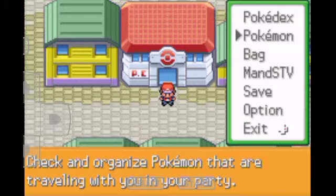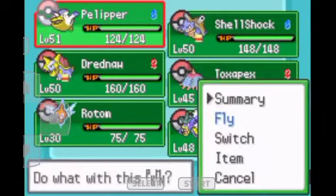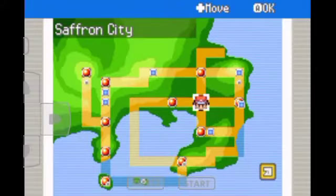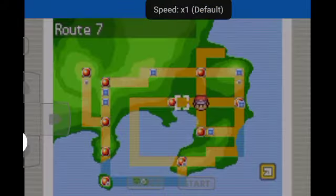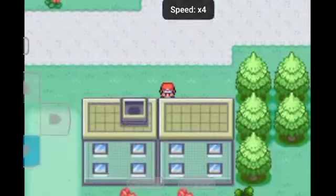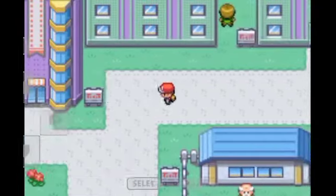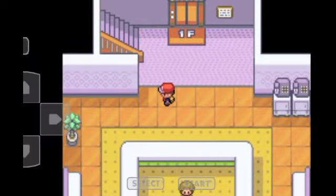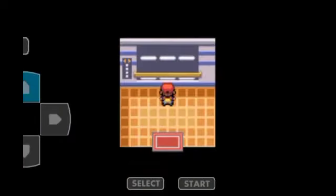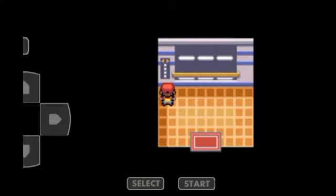Welcome back to my channel. Today I'm gonna show you guys how you can get Rotom forms in Pokemon Radical Red. I seen this in another person's channel so I'm basically copying it, but if any of my viewers wanna play Radical Red and don't know how to get the Rotom forms, this is how you can get them. Go to the fourth floor.